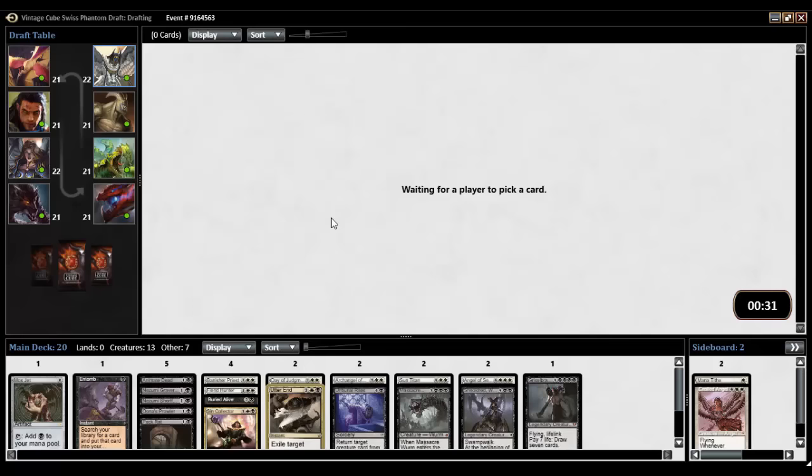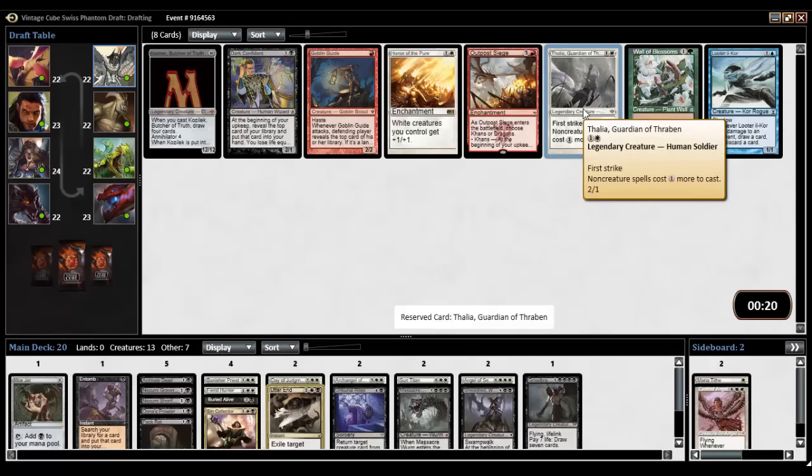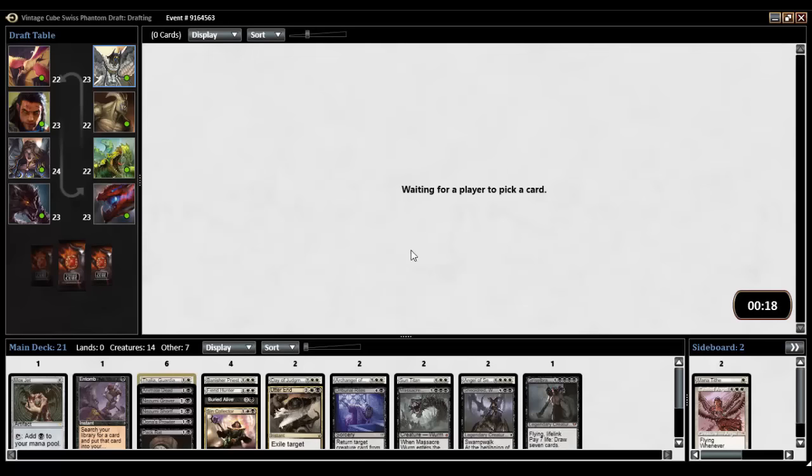Unfortunately I know I saw Godless Shrine go around, and I know I saw Isolated Chapel go around. I don't think I've seen Scrubland yet, so we could still get some fixing out there. Kozilek, you do get shuffled in, so you are not for us. Dark Confidant, you are not for us with our massive casting cost creatures. Honor of the Pure. I guess we just go with Thalia — just a two-drop. Let's take her.